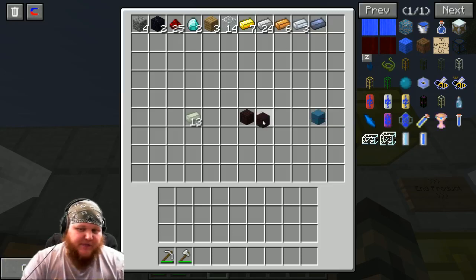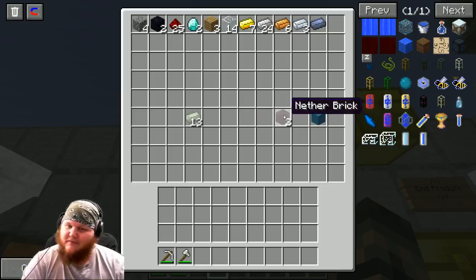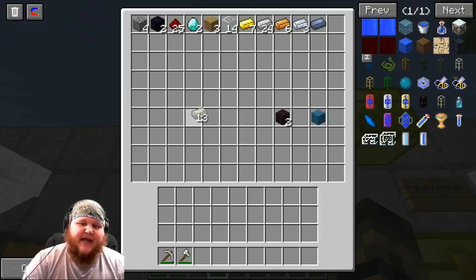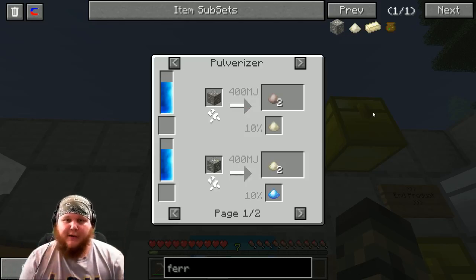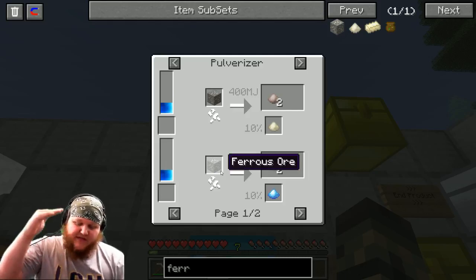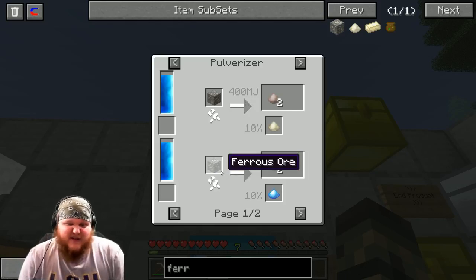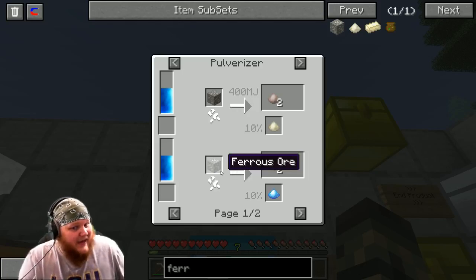Some of you are probably saying 'hey, I don't have an induction smelter' — you will in a little while. Last but not least, some of you are probably wondering how do I get invar? First option — easiest one — is simply mine it. It spawns between level 6 and 16 and it's not uncommon. It might not be the easiest metal in the world to find, but it's not that bad.